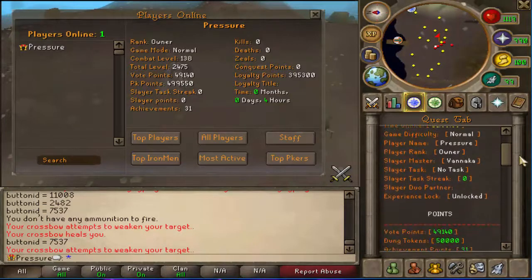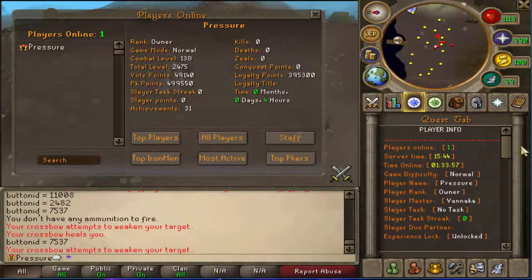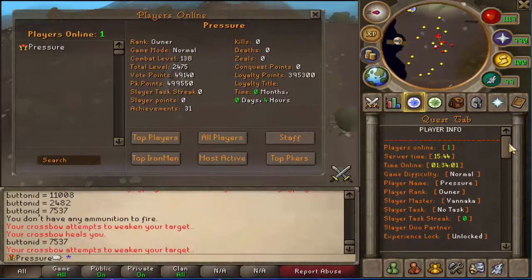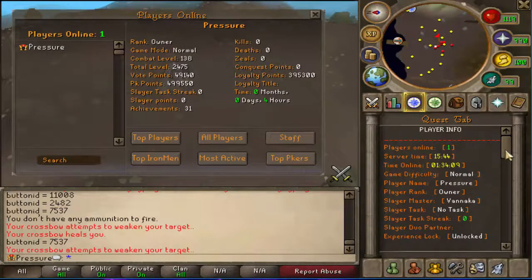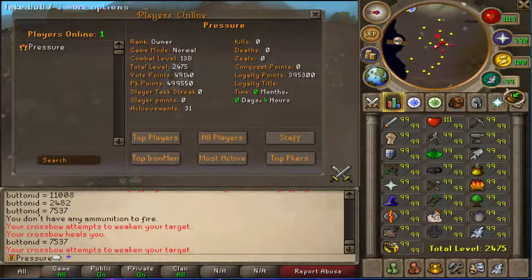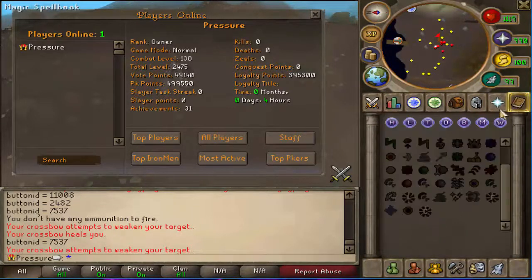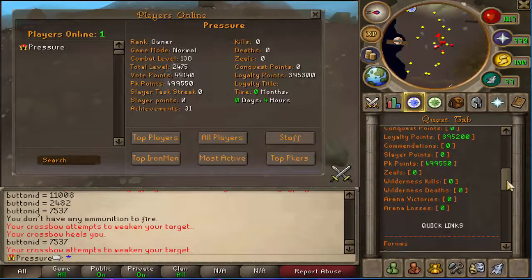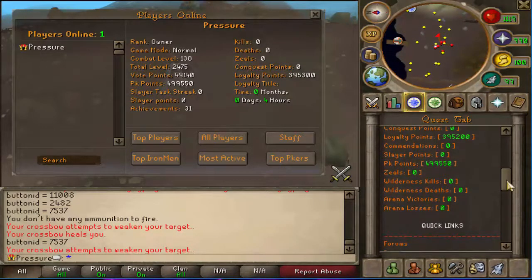I had to fix a couple things in this interface but other than that I think I'm going to leave it how it is, because it gets to the point and everything is here. You've got all your player info — from your rank to your name, your slayer task, task streak — and down here you've got your points, vote points, dungeon points. I'm not quite sure I've looked into dungeoneering yet, if there even is dungeoneering.